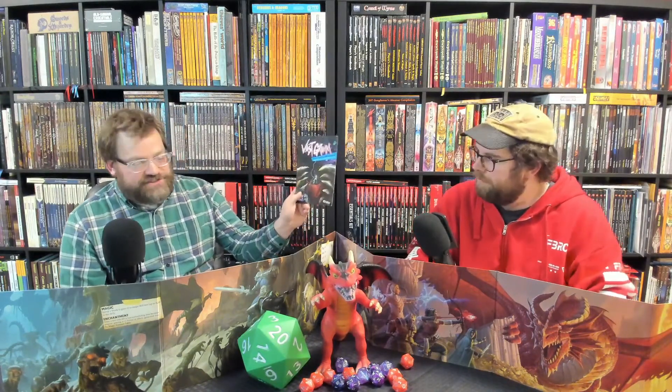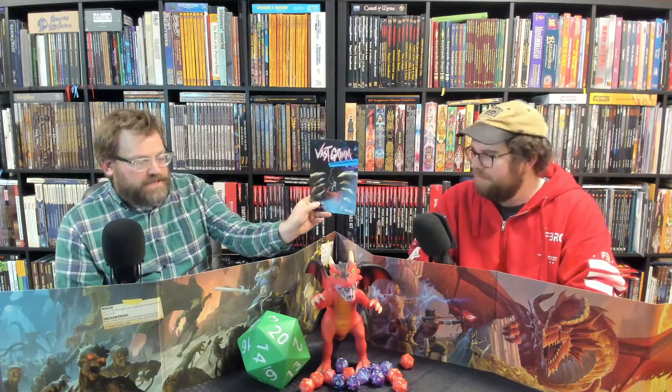Next up, we have Vast Grim by Infinite Black. This is a dark sci-fi role-playing game that uses the Merc Borg engine. Merc Borg is a rules-light dark fantasy — heavy metal, heavy on the presentation and the imagery. The basic idea is it's all player-rolling, all player-facing, and the GM just sets a difficulty rating.